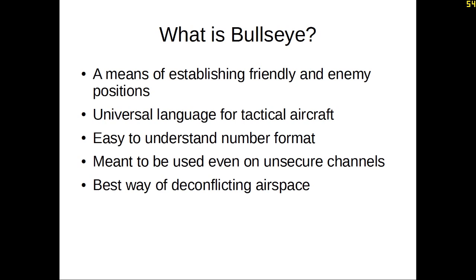It's also meant to be used even on unsecured channels. The beauty of Bullseye is that if you're fighting an enemy and your comms have been compromised, even though they might be able to listen in, they may not be able to extrapolate the exact location you're trying to declare. The flip side is if they know the Bullseye position, they can triangulate the location you're declaring. But even on an unsecured net, you should generally be able to use Bullseye without the enemy knowing the position you're establishing.